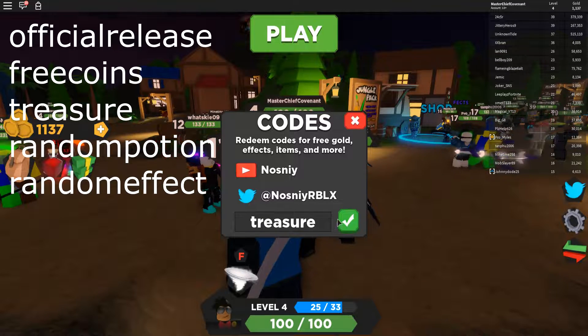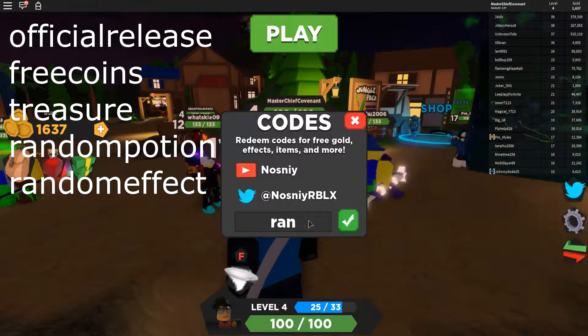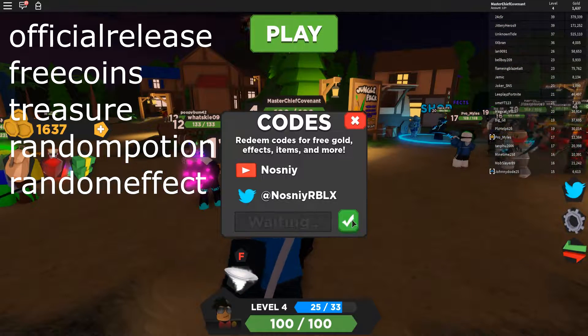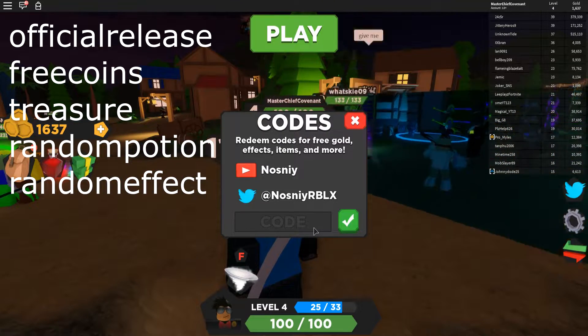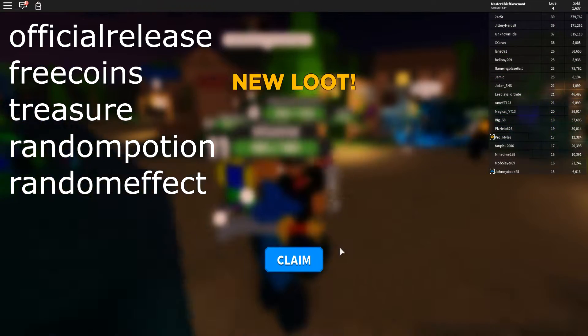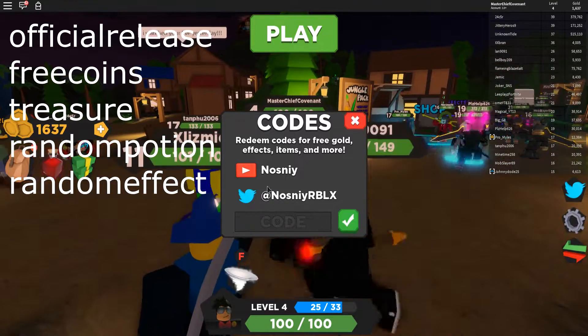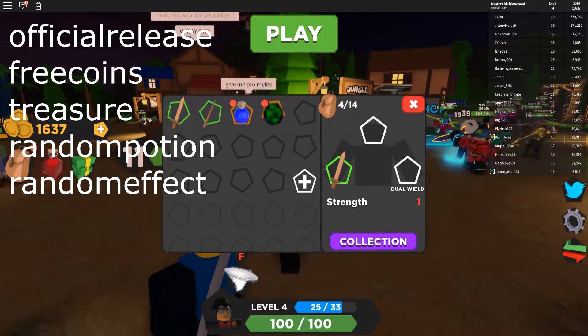Let's do 'treasure' — 500 gold also. 'Random potion' — an XP potion. And 'random effect' — nuclear. So I guess you get one random potion and one random effect from that.